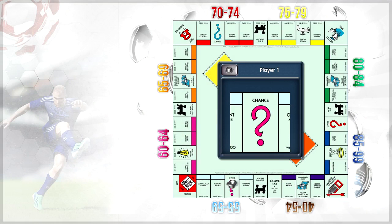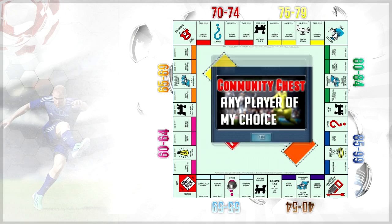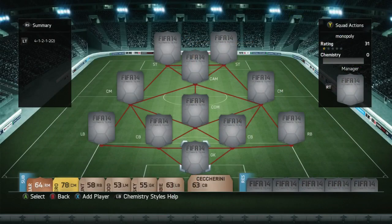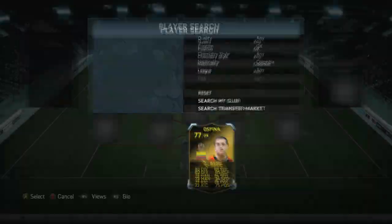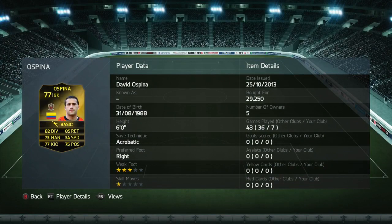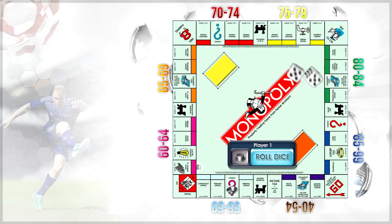The first thing we land on is a chance box, which means we can go and check any player of my choice. Because it's obviously the opening episode, it's going to be squad builders throughout and it's going to be a Colombian side this week. The first player is going to be the goalkeeper — in-form Spina, I just chose him, 29k. Decent little player, 7 games played with him and he was okay.